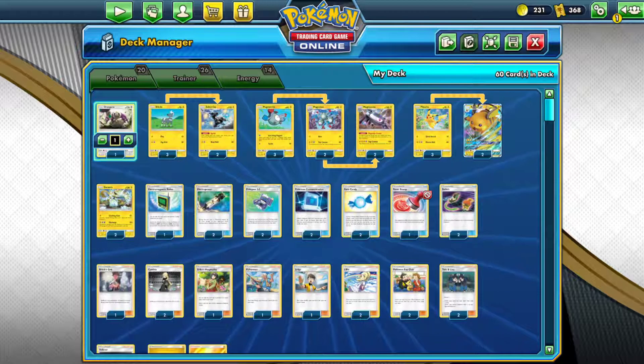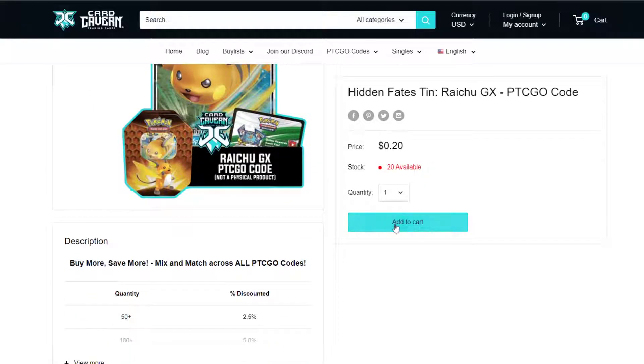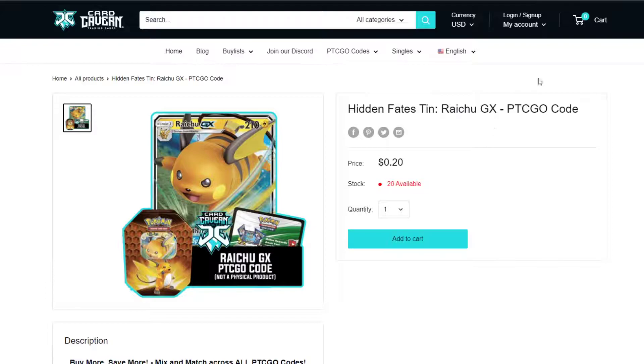Going back to Card Cavern — this is where this is important. You'll notice that obviously this is incredibly cheap: two for 40 cents, two for 40 cents, and two for 46 cents. That totals up to $1.26 — incredibly cheap. However, there is a minimum that you have to hit for Card Cavern in that you have to have at least $5 in orders.